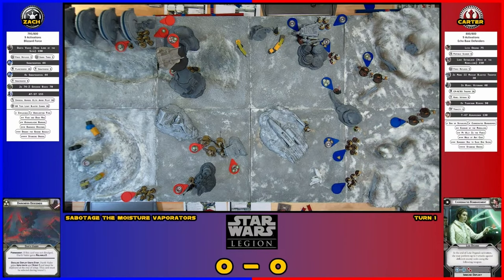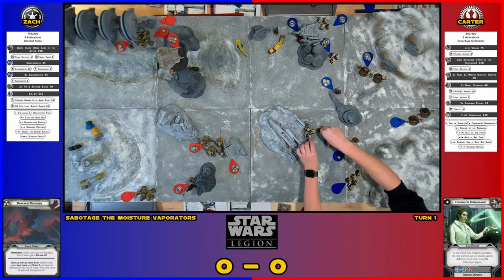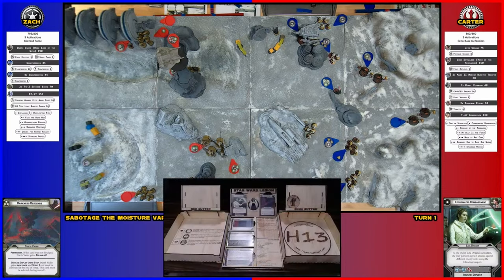You get a free shot after a move with Relentless, so if there's anybody in range — range three — you could shoot. I probably won't get anything, but it's a free shot, so it's worth taking. I'll take a shot at the Tauntauns. Each Snow Trooper gets one white die, so you get four white dice — looking for crits. You got one. Because it's a crit, he can't dodge it unless he has that maneuver — it goes through cover.